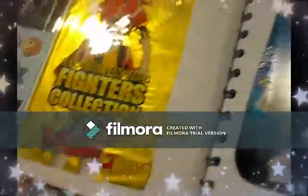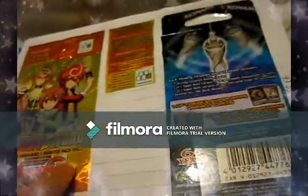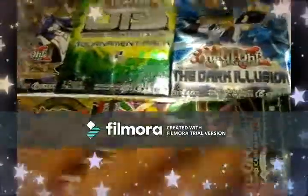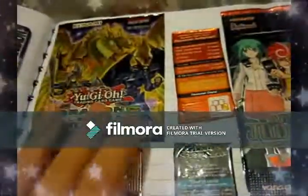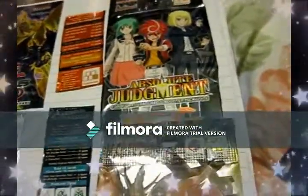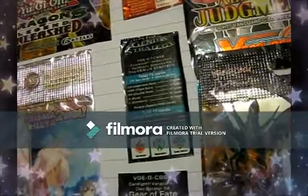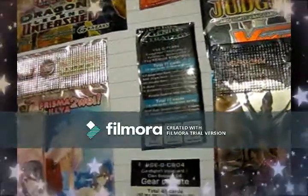We got Card Fight Vanguard - a wrapper there and another there. And some more Yu-Gi-Oh! stuff. More and more Yu-Gi-Oh! stuff. And some more Card Fight Vanguard. And here we got some Vice Farts - Fate Kaleidliner Prisma Ilya Zwei. It's part of the Fate Stay Night sub-side series, though I don't really watch very much of it.